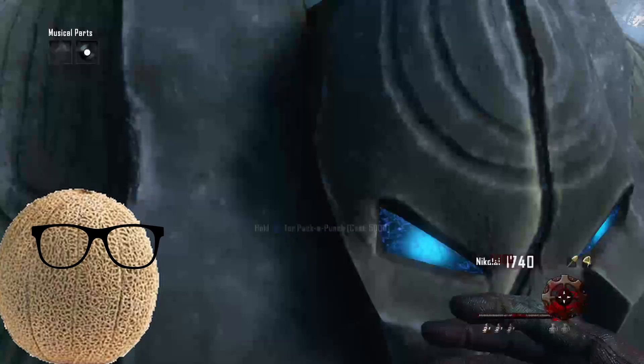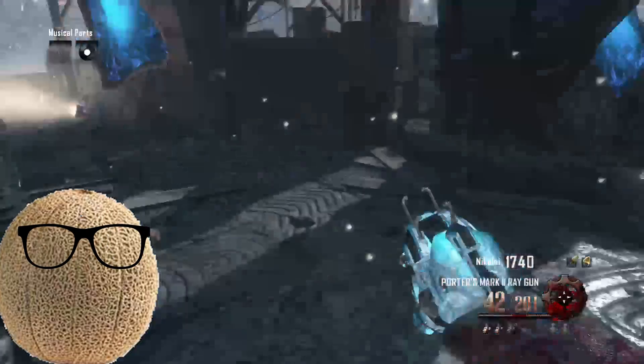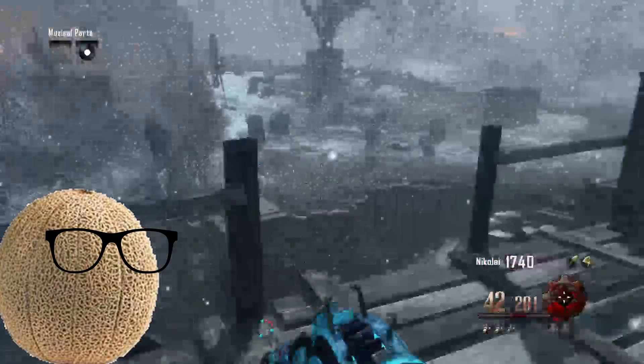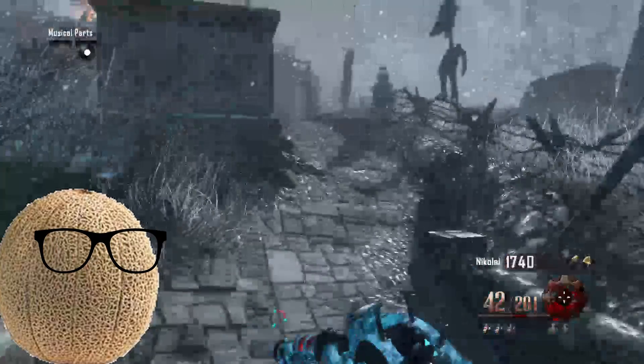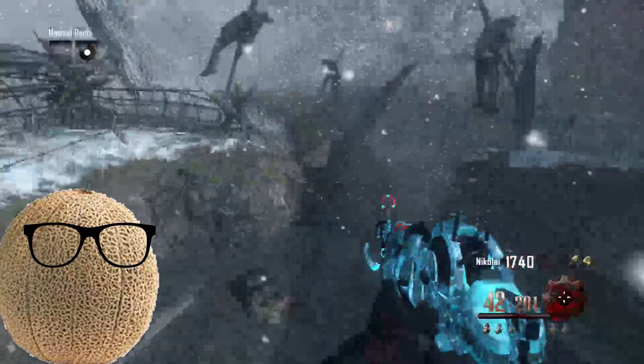The last tool you have to work with is the Pack-a-Punch Machine, and this one's pretty simple: 5,000 points, you get a better gun. There are some cool details such as double Pack-a-Punching to add attachments, but keeping it simple, this is the end goal of your points and should probably be the last thing that you do.